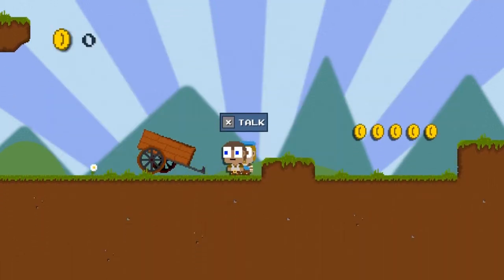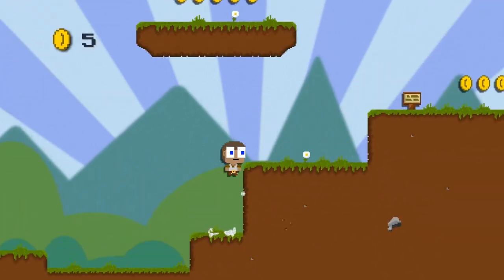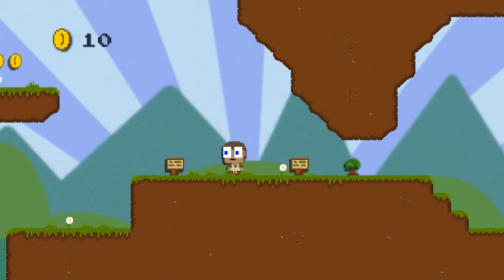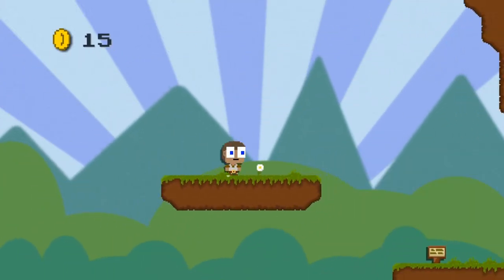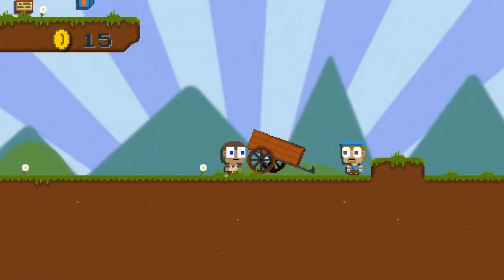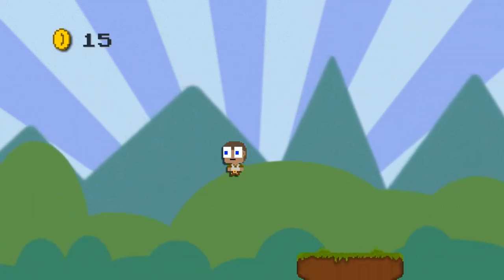It says I can jump now, but how do I jump? Z! It would have been nice to know before. There we go — yay, jumping. Bad guy, that way. Thick bushes can be cut with a sword, which we don't have. I guess we have to go get coins and buy the sword. And making jumps would help — that is a helpful thing I've heard.